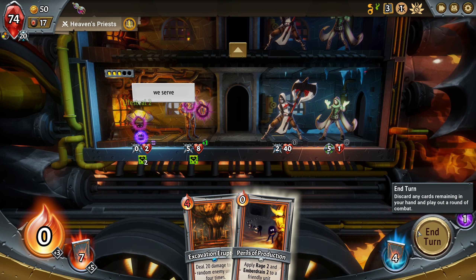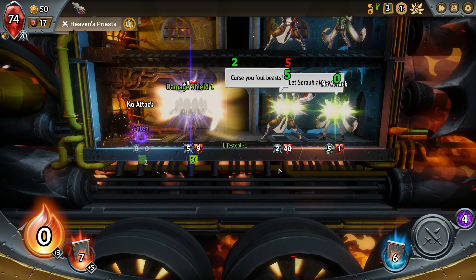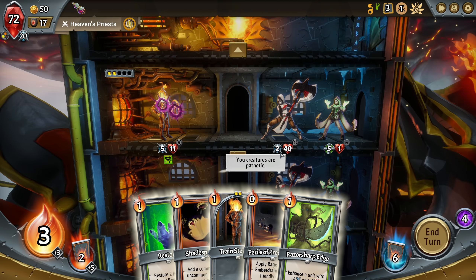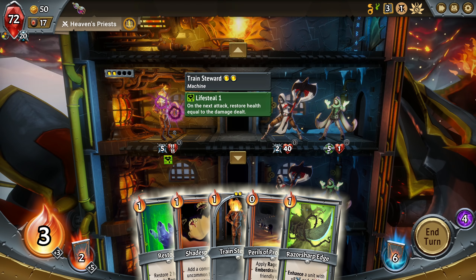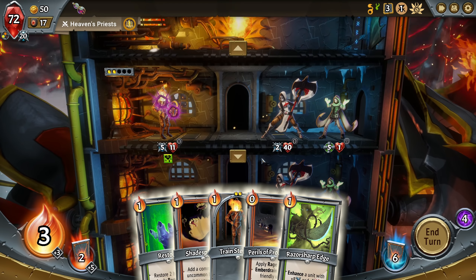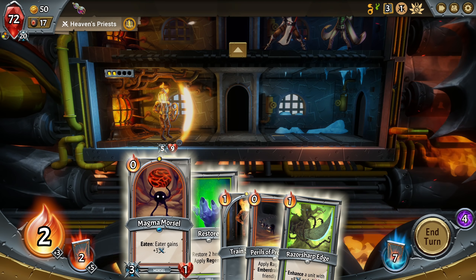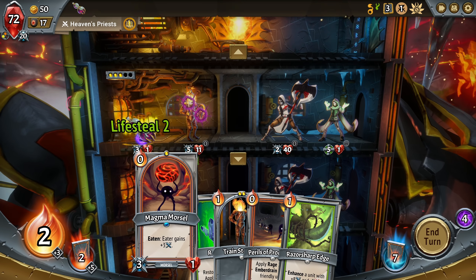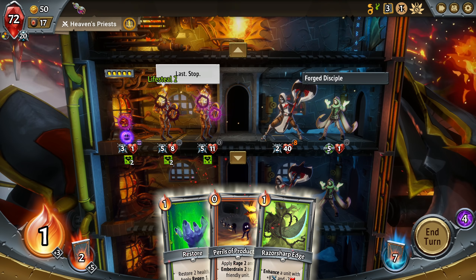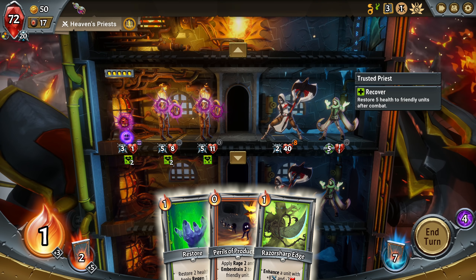Let's put this one here. Our pyre is getting hurt, but what are you going to do? We're going to take a ton of power damage. This is just a whole different vibe. Put this one here. And then do we want to do ember drain for the rage? It's not even going to matter, really.